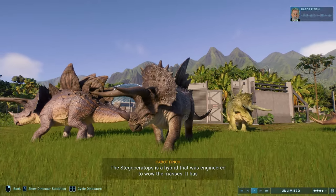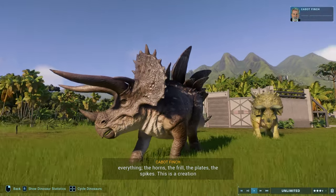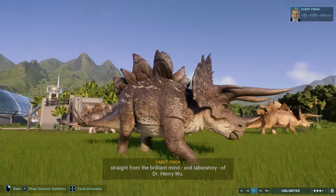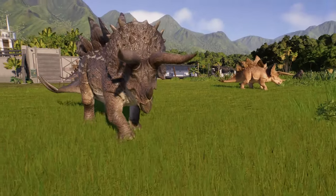The Stegoceratops is a hybrid that was engineered to wow the masses. It has everything — the horns, the frill, the plates, the spikes. This is a creation straight from the brilliant mind and laboratory of Dr. Henry Wu.